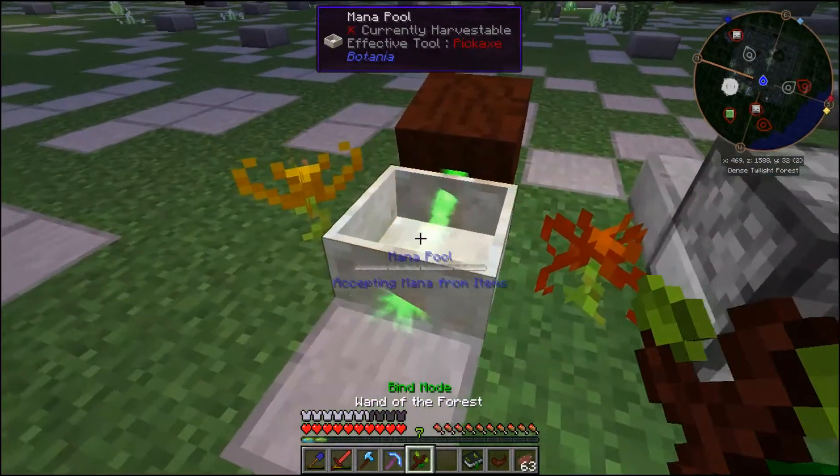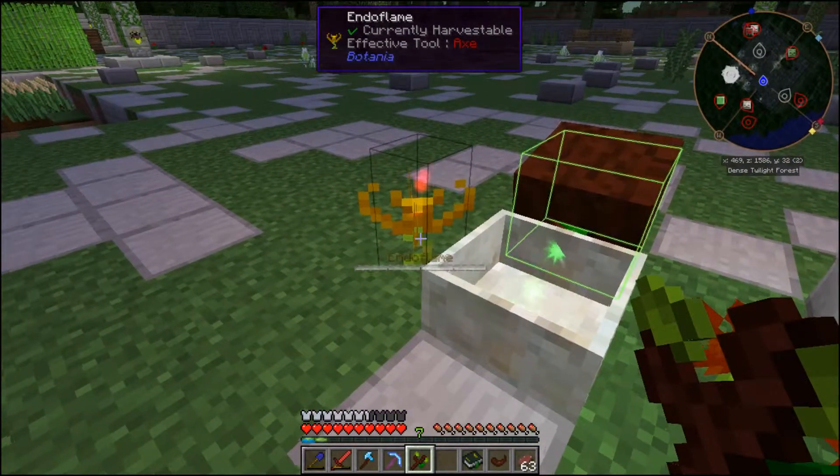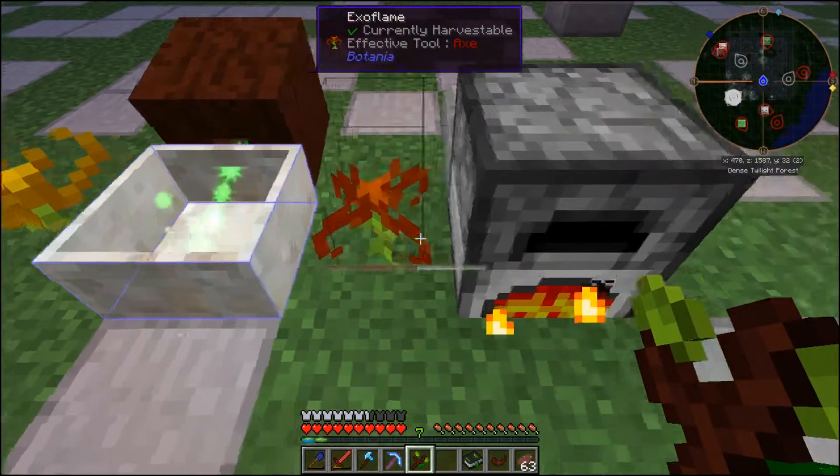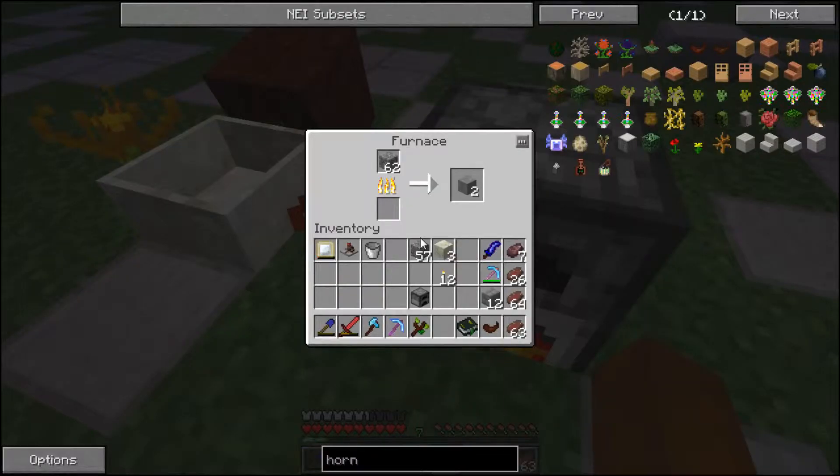So I've tossed in my coal, and we're going to take a look at how the furnace is doing. The furnace has been preloaded with 64 cobblestone, which will cook into smooth stone. Now, as you probably know, one piece of coal directly into a furnace will cook eight cobblestone into eight smooth stone.